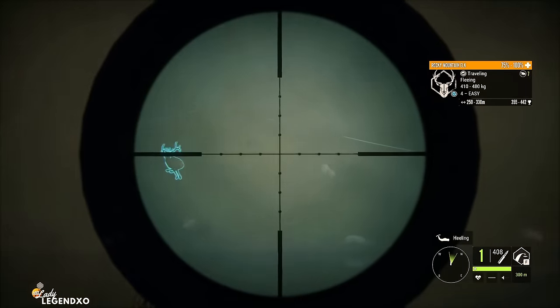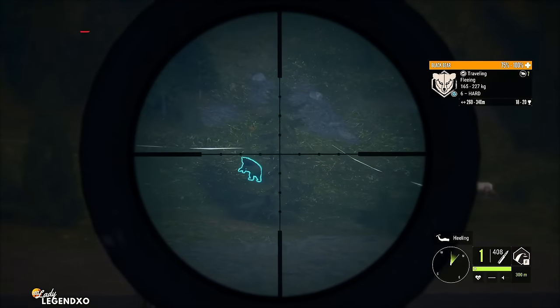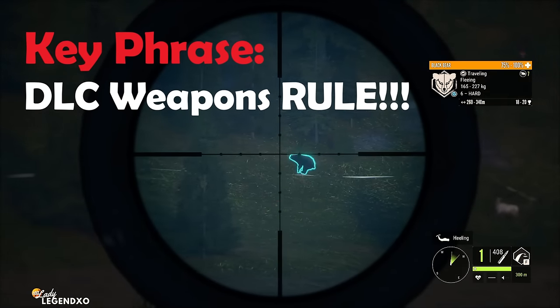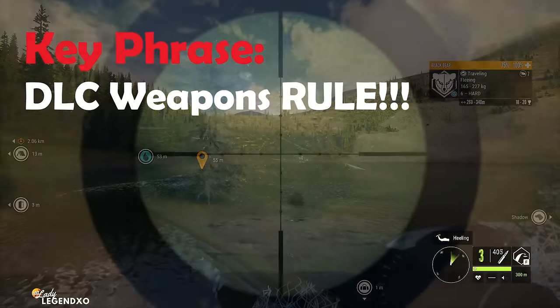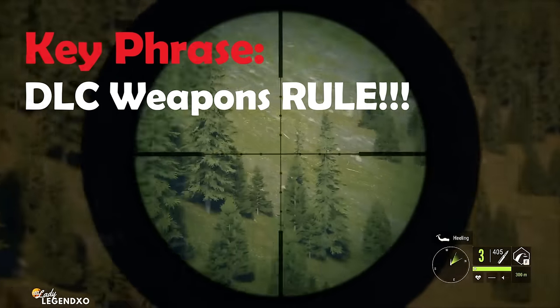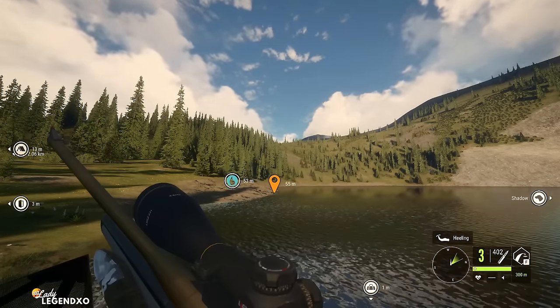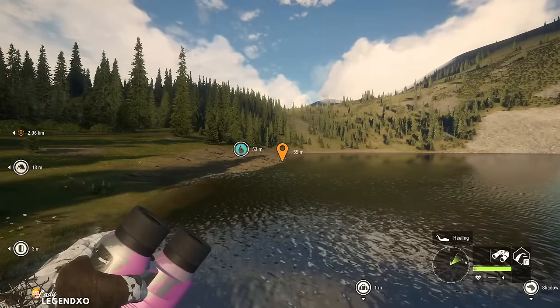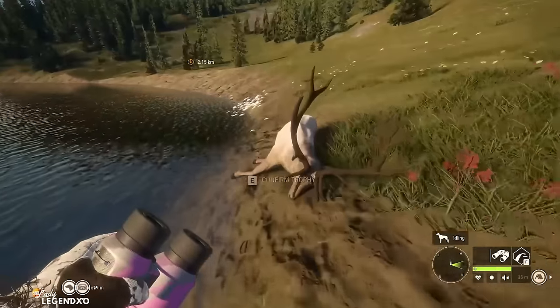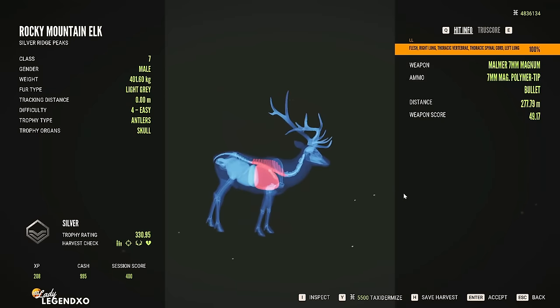Splat. Three shots and I needed more — it did reload fairly quickly and I lost my bear. There it is, and he is going to die. Because this 7mm is good from classes 4 to 9, that eliminates the need to even carry a class 7 to 9 rifle. We got double lung and thoracic from 277 meters with the 7mm.